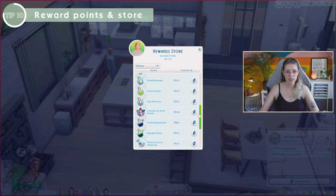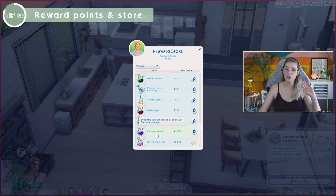You can also get potions from the reward store. One of them is the Potion of Youth, which literally makes your Sim go back to the previous life stage. So if you're very attached to a Sim and don't want them to become an elder, use a Potion of Youth and they'll just go back to being an adult.